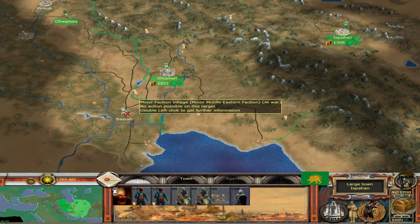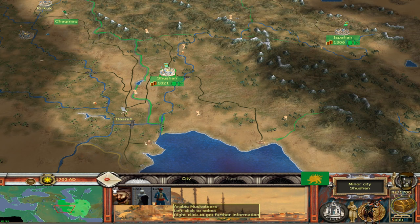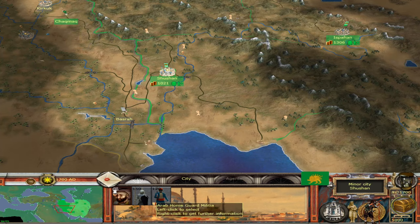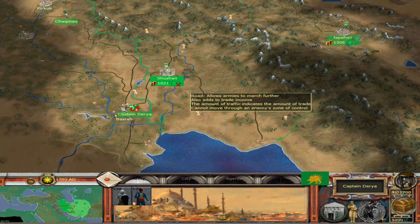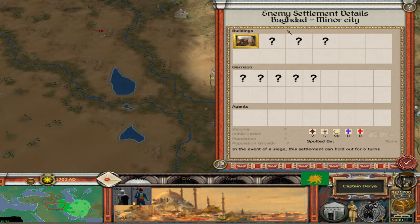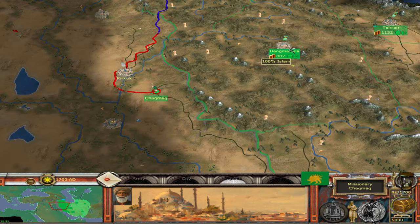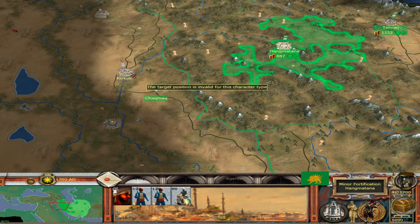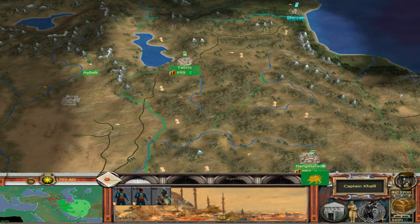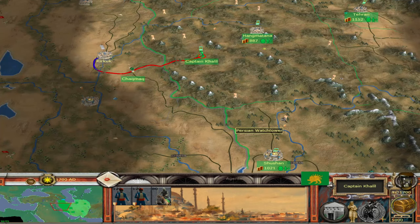We can see rebel settlements — Basra, which is in modern day Iraq, and it looks like a very small settlement. We could probably take it but I'll wait. We have Kirkuk — again modern day Iraq — and Baghdad has five units. It's going to take a long while to move troops there. The road network isn't great and this is very mountainous terrain all the way up the western side of Iran.